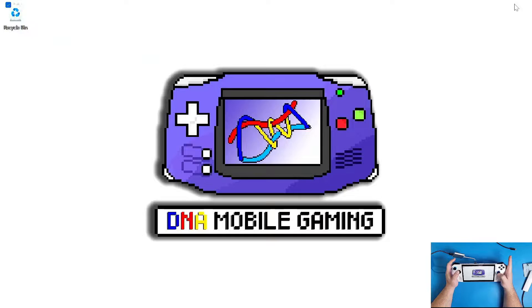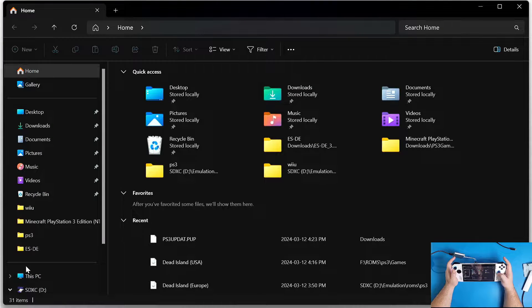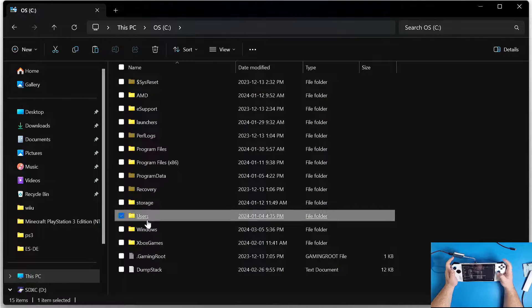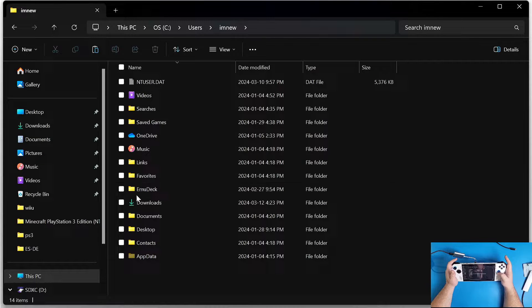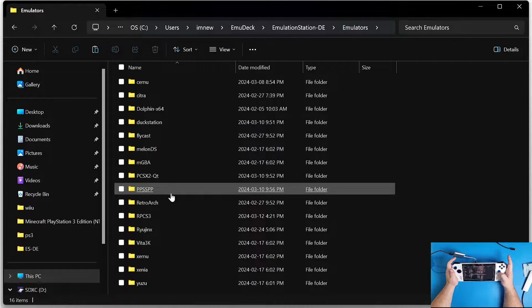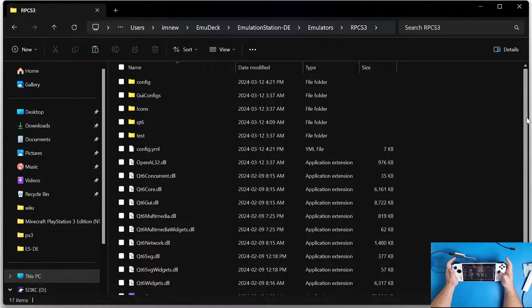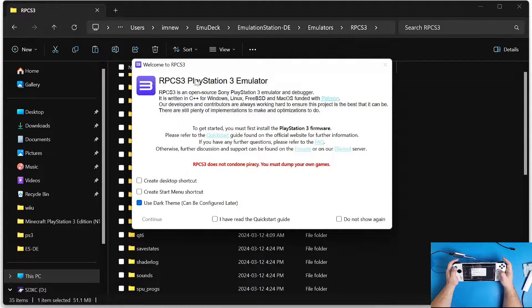It downloaded pretty quickly because I have fast internet. Now we're going to close out of Google Chrome, go down to our file manager, scroll to 'This PC', go to your OS, your users, and then your username. Navigate down to EmuDeck, then EmulationStation DE, then emulators, scroll down to RPCS3 - that's the emulator for PlayStation 3 - scroll down until you see the application for RPCS3 in lowercase and click it.